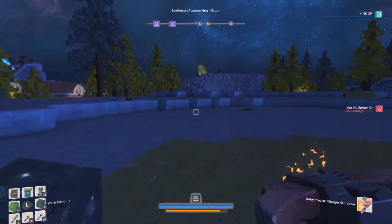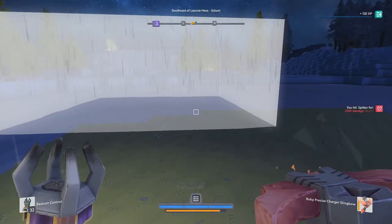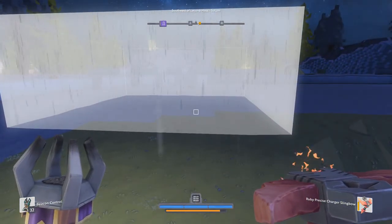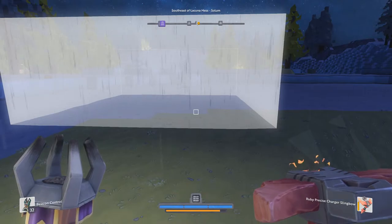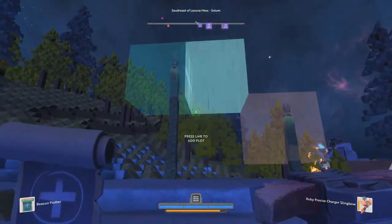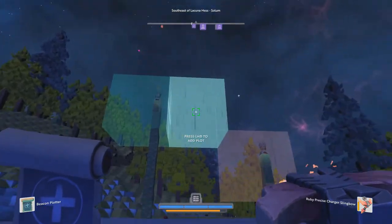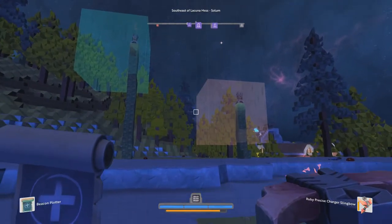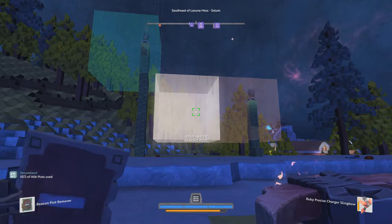When dealing with beacons there are essentially three items. We have of course the Beacon Control. Technically the first version of this will be a campfire — those are kind of like disposable non-rechargeable beacons. Beacon Controls are going to be your first permanent foothold in the world. There's also the Beacon Plotter — you can use this to add plots to an already existing beacon, as you can see here. And then of course the Plot Remover, so I can add a plot and if I decide I don't like it I can then remove that plot.